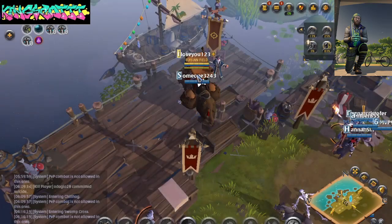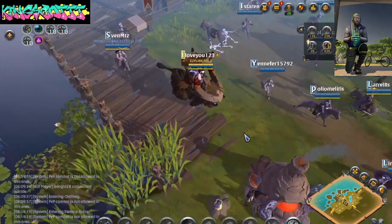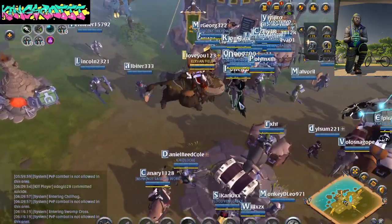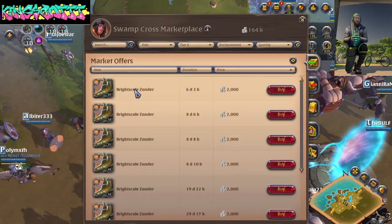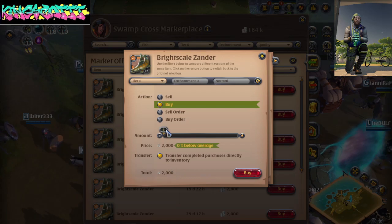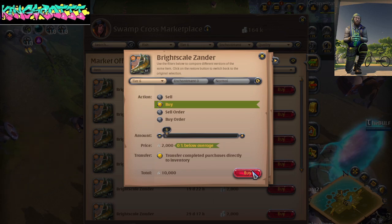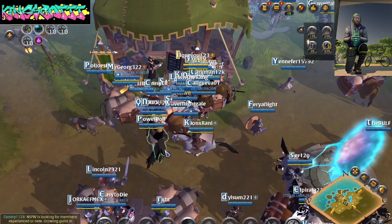I kind of did this little boosting thing where I want to buy Brightscale Xander — about 2 grand a pop — get about 5 of them maybe. Don't worry, you can make that back in like 2 minutes. I'm not trying to steer anyone in the wrong direction.